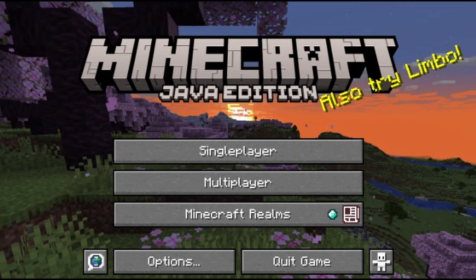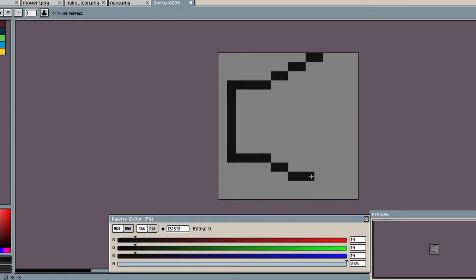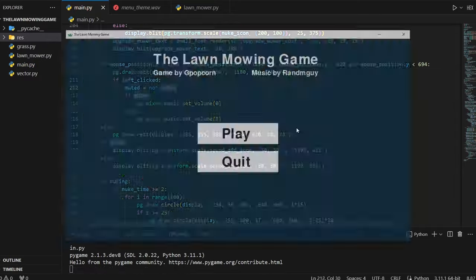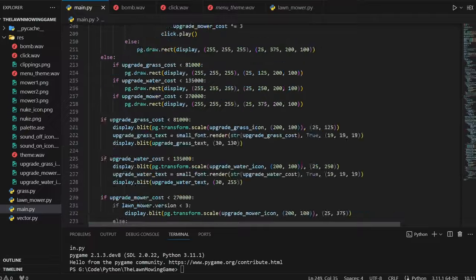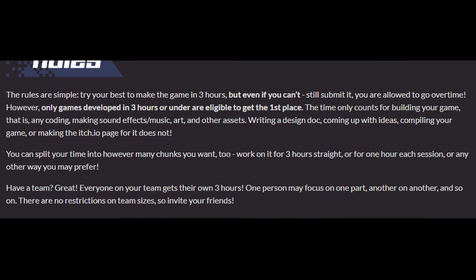Now that that was done, all it really needed was a title screen, which I added pretty fast. Then I decided to use that extra time to make a mute button and add a clicking sound effect. With 10 minutes left, I finished the game jam. Then I decided to use that extra time to add a sound effect for the nuke. After 2 hours, 54 minutes and 41 seconds, I finished the game jam. I created an executable using PyInstaller and uploaded it to itch.io, which is not time that counts towards making the game.